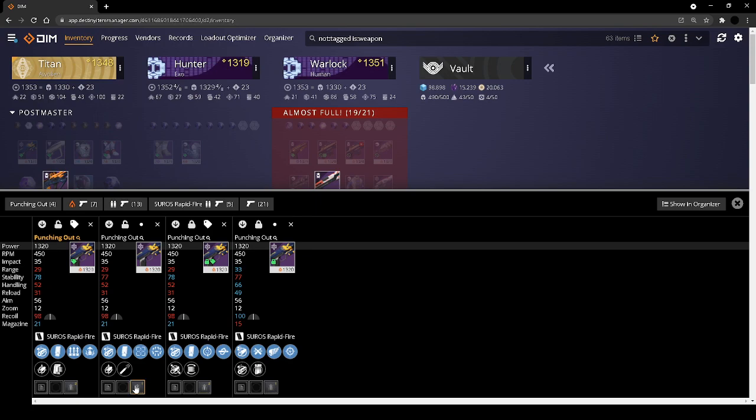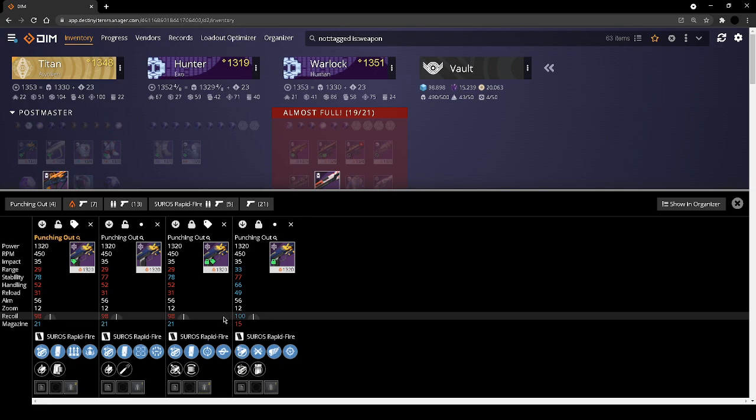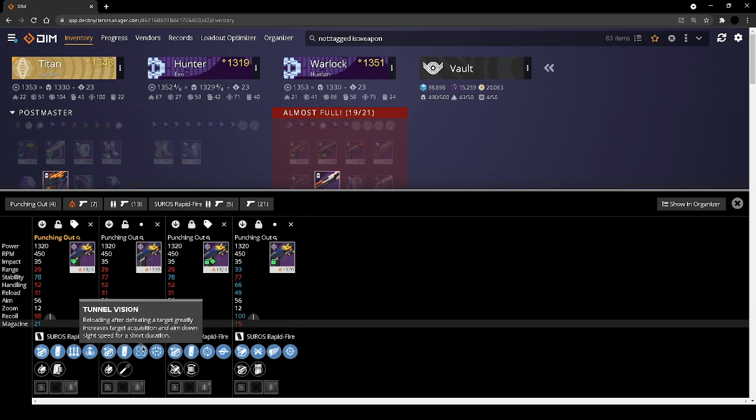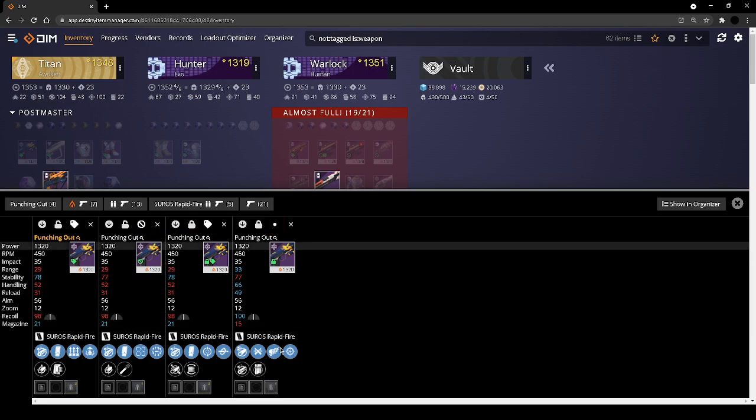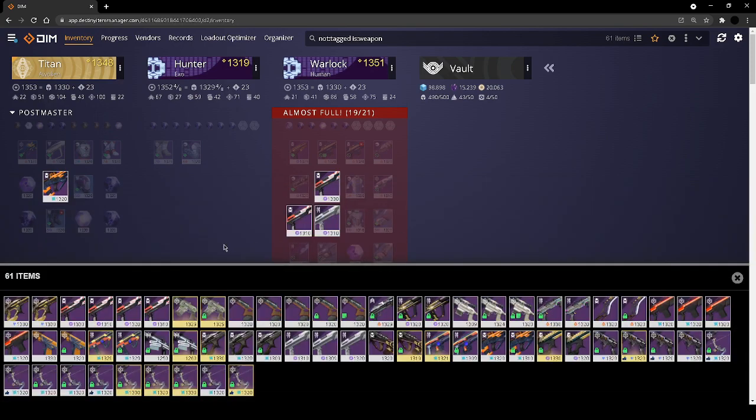I want to delete two of them. Increased aim-down-sight speed and increased target acquisition after killing a target; bonus damage when three or more enemies are in close proximity. That's cool, but I don't want those situations to happen. This one is fun — I think I'll keep that one and come back to it later.